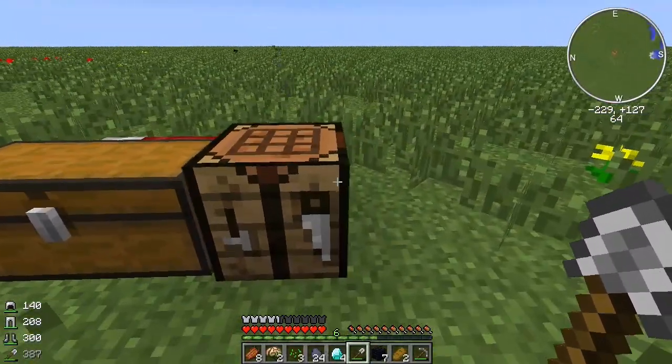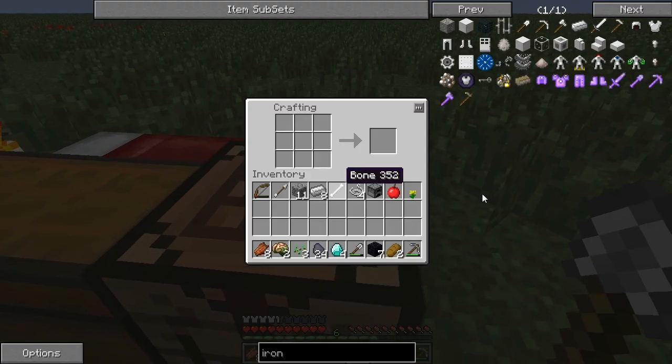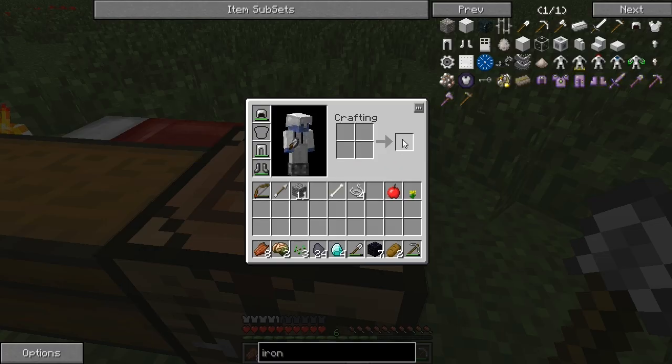I think something's wrong with the mod. Because all those things we saw were upgrades. With the regular furnace, we should be able to put this in here and put this around it — and that should make an iron furnace. Oh — we have an iron furnace! It doesn't have textures.